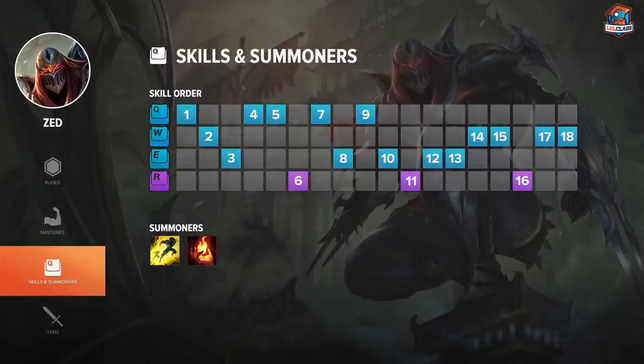For the early game skill order: level 1 I always go Q, level 2 about 90% of my games I go W, and level 3 I always go E. I always max Q first, then E, then W.